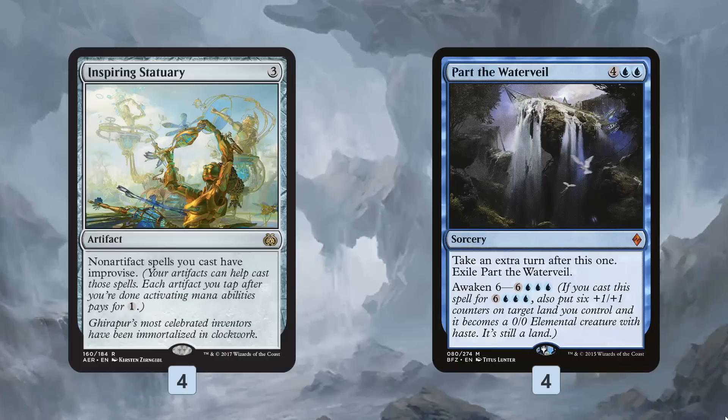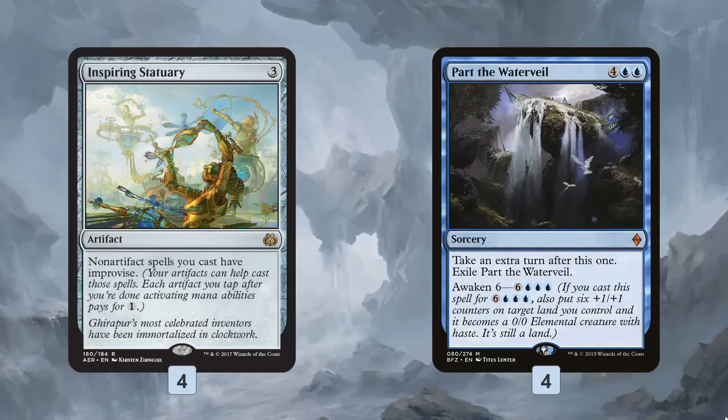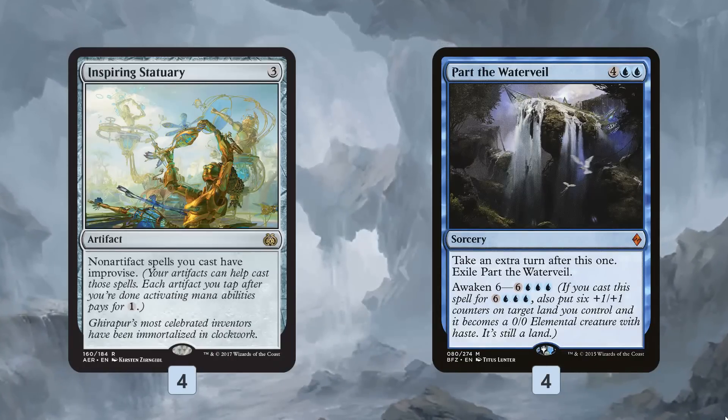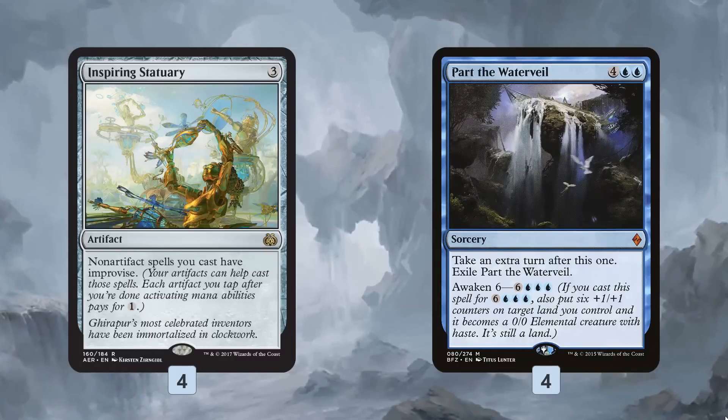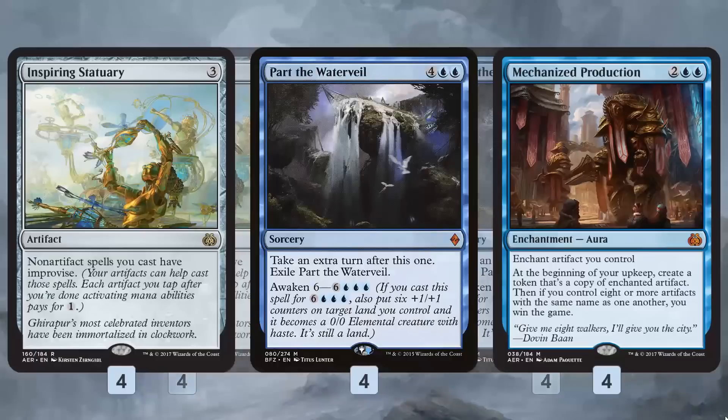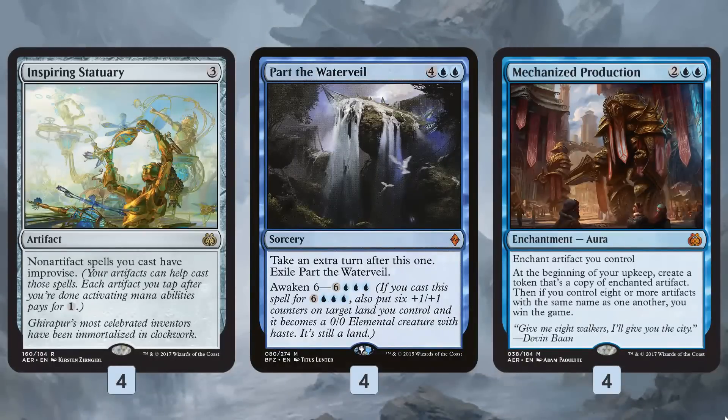Part the Water Veil lets you take an extra turn, and if you get up to nine mana you can also awaken it to get a 6/6 land creature while taking the extra turn. The sweet thing is that with a bunch of clues on the battlefield and Inspiring Statuary, this becomes very cheap to cast.